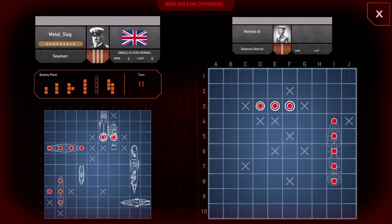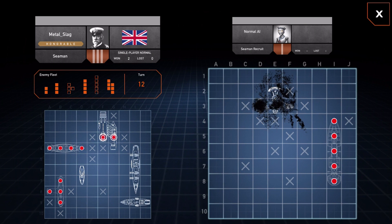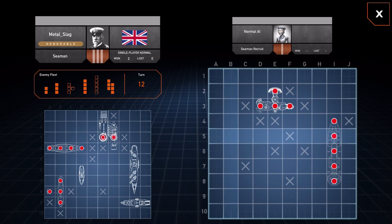You'll see tetrominoes — or trominoes, I think that's how you pronounce it — indicating what ships they have, which ones have been sunk, and which ones still remain. You can see I've grayed out two of them, but there are four still on the table.